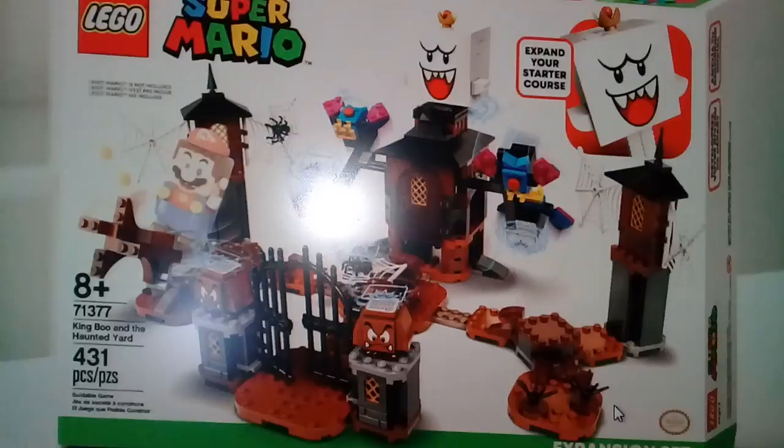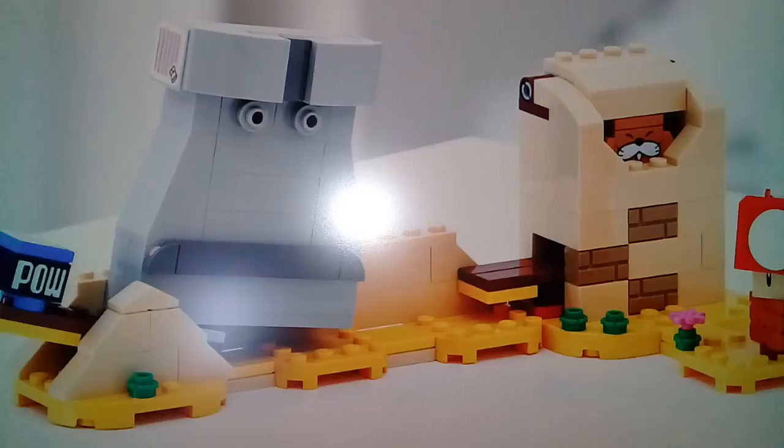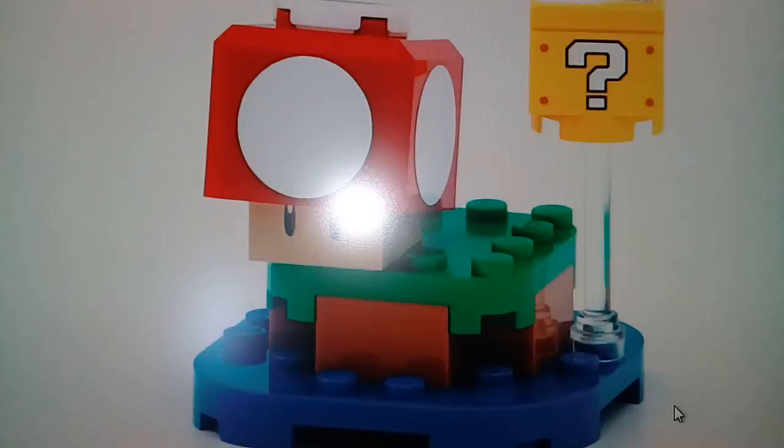The Monty Mole and Super Mushroom set is one I'm going to give an A+, because this just looks so good even though it doesn't have that many builds — only 163 pieces. This is one of the two ways to get Monty Mole and one of the three ways to get Super Mushroom. There's also a rock guy whose name I don't know — tell me in the comments! There's a power block in this, and there's also a promotional polybag. Super Mushroom appears here too. It's a small, cute little power bag.